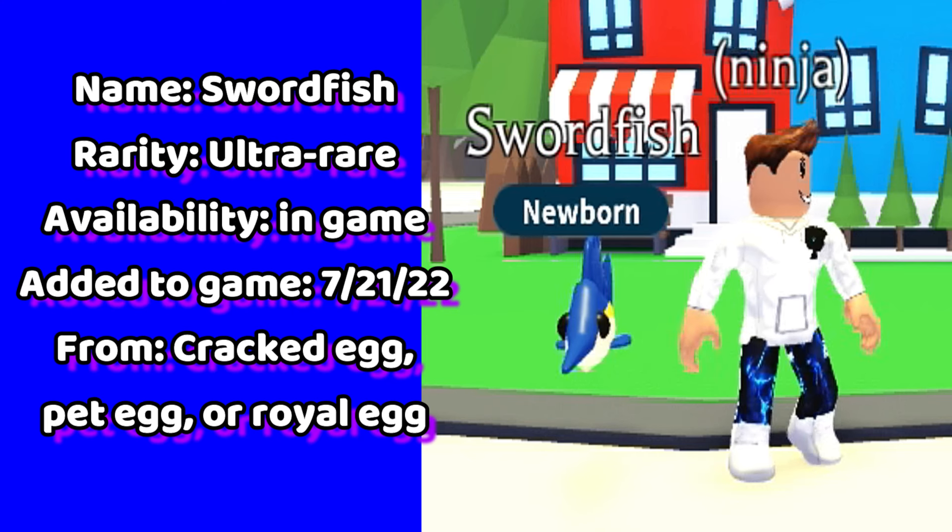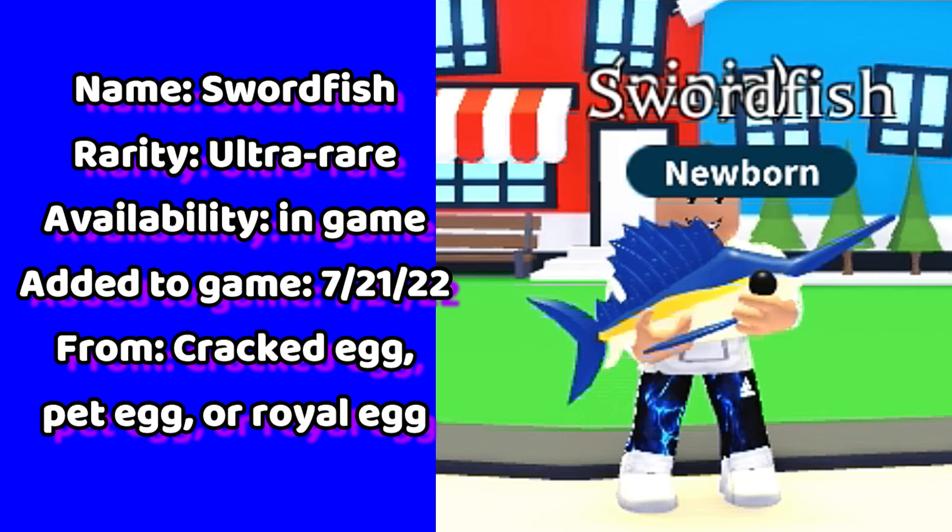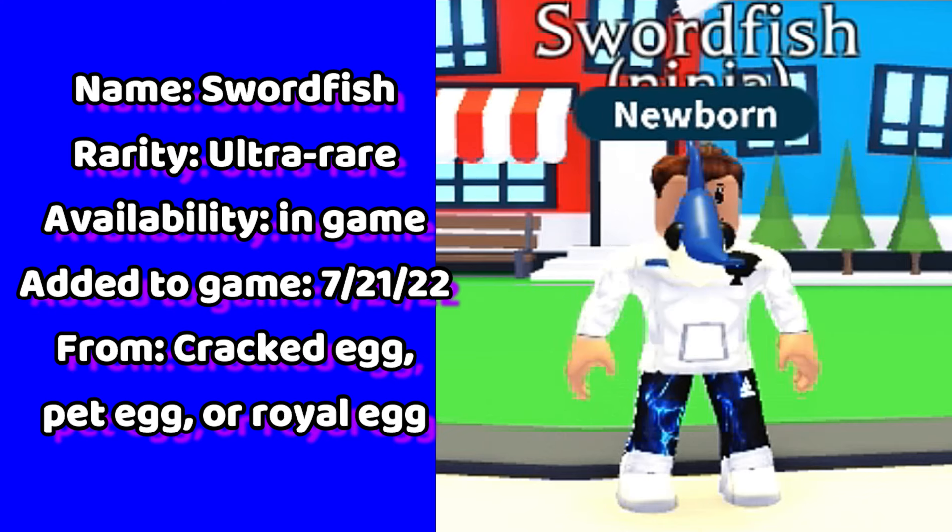Up next is the swordfish. This pet is in-game right now. You have a chance to hatch the swordfish from three eggs — the royal egg, the pet egg, and the cracked egg.